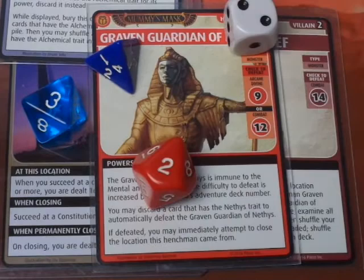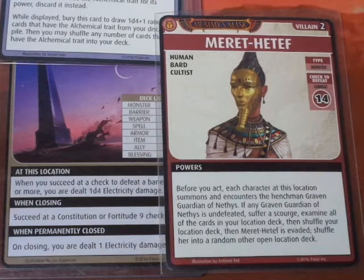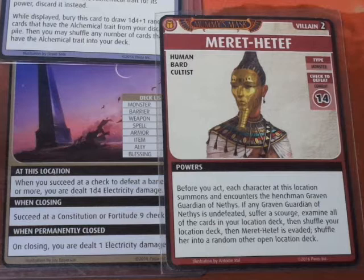We failed to defeat the Graven Guardian. If undefeated, we suffer a Scourge, examine all cards in the Location deck, then shuffle it, and he is evaded. The Scourge table for Scenario 1 is 1d4 plus 1. We roll 3 plus 1, which is 4, so Damiel acquires the Curse of Daybane. Combined with the Curse of Vulnerability, things are looking rough. We then examine the remaining cards in the Location deck - there are only two left.